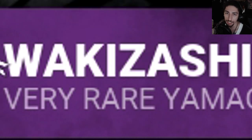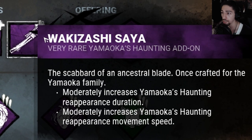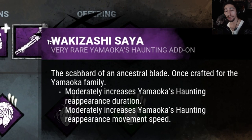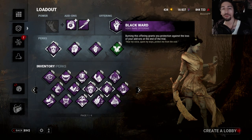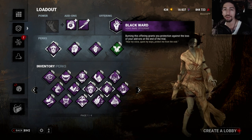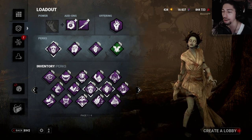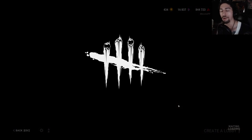For add-ons, we got the Yoke Amulet, which moderately increases haunting duration, haunting movement speed, and haunting power recovery. Then we got the Wakizashi Saya, which moderately increases reappearance duration and reappearance movement speed, allowing me to do a nice long lunge if I need to. For an offering, we're going to let it choose whatever it wants and use a Black Ward so I can keep my add-ons. Now let's go slug some people.